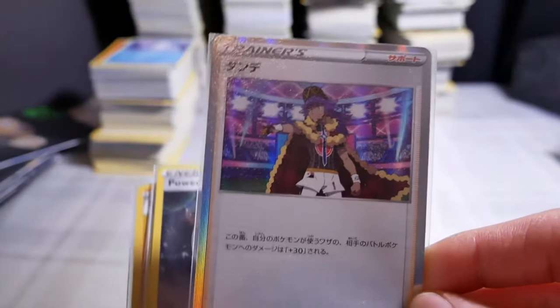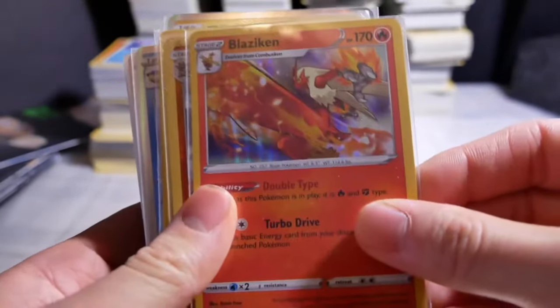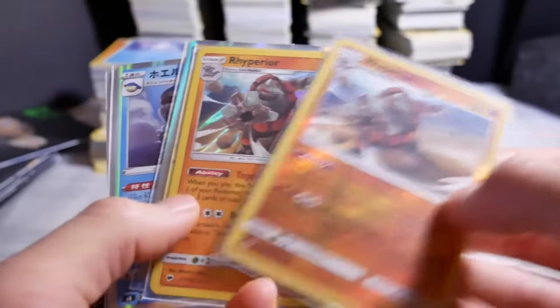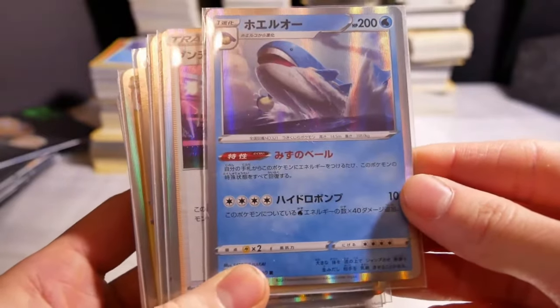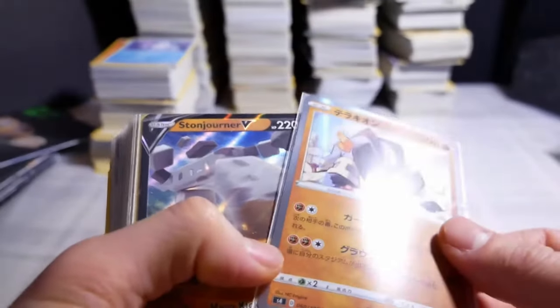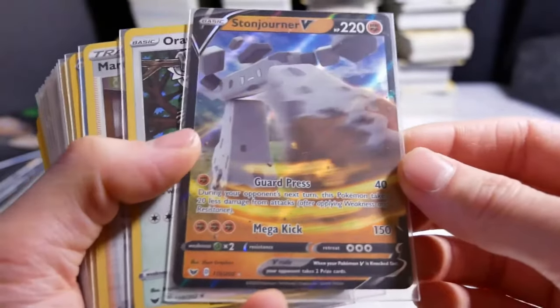I'm not familiar with the new cards. There's an Energy, Mimikyu, and first a Blaziken holo. Hyperior reverse holo. Another Hyperior. Next, Electro — we're a little Japanese. That is an epic picture actually. Snorlax. It's been a while. This is a real holo. Stonjourner. I don't even know what 'Fee' means anymore.